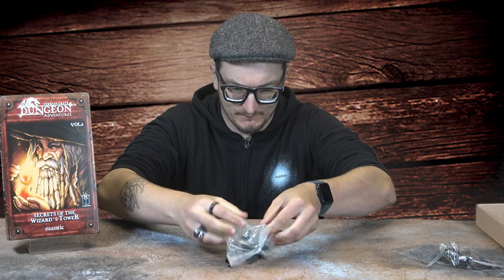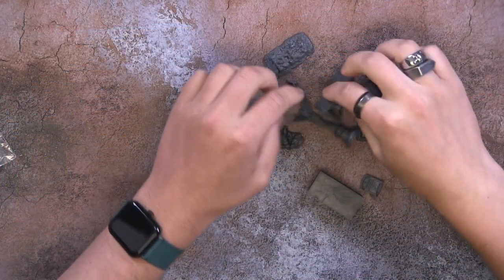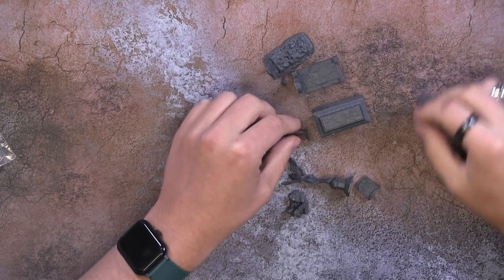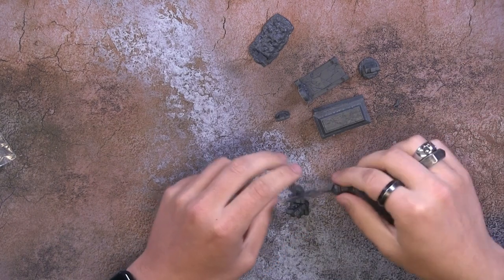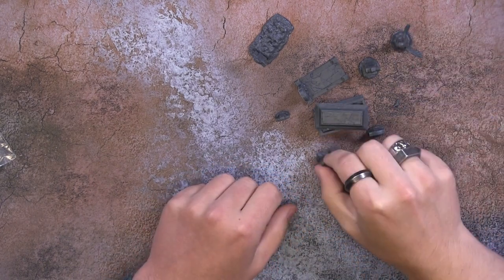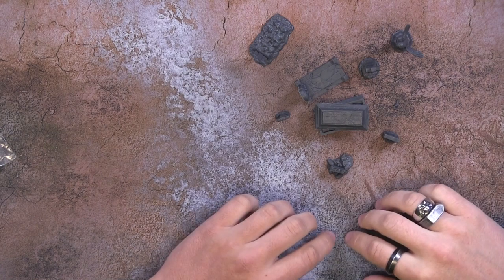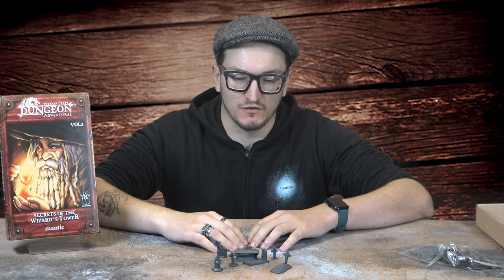And then in this bag we've got tombstones - fantastic! A great big one there, some little ones, a creepy hand coming out of the ground. There's a nice big angel and even a broken one as well. You can imagine this will be really quite aesthetic - when I show you the map you'll see how these would lay out on the surface.